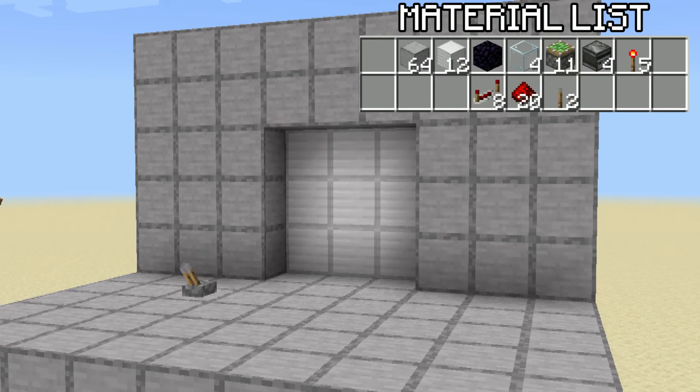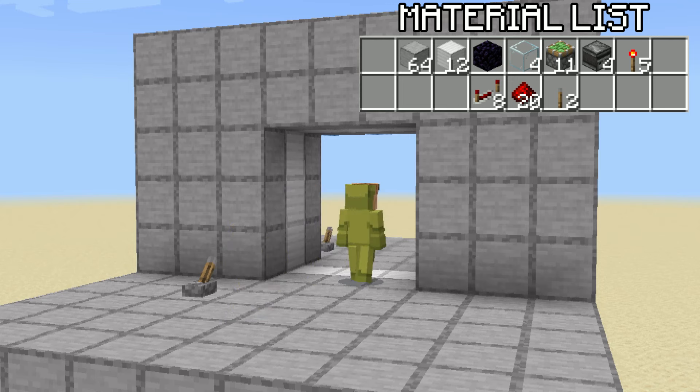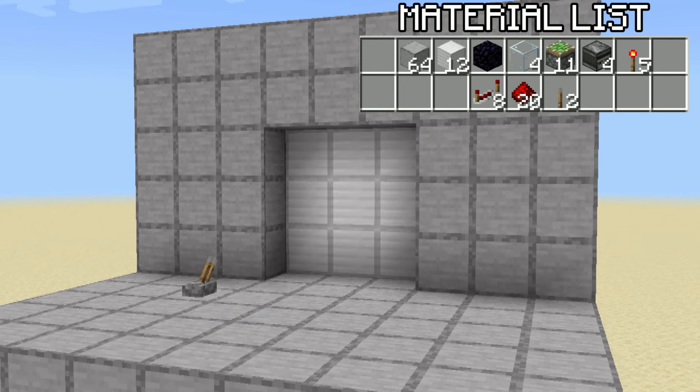You'll need some solid blocks, 12 door blocks, 1 obsidian, 4 glass, 11 sticky pistons, 4 observers, 5 redstone torches, 8 redstone repeaters, 20 redstone dust, and 2 levers.